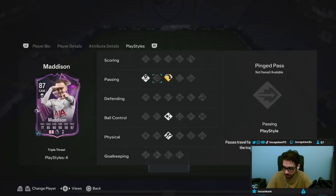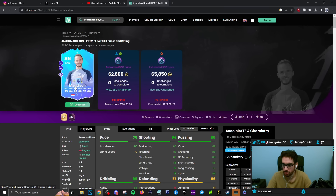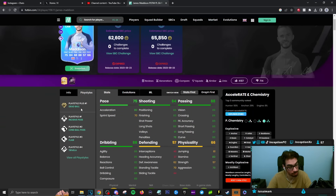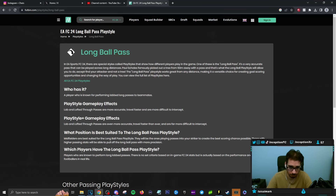They've actually changed the play styles of these cards, which is actually a welcome change. The reason being is because it adds a variable for people that did the player of the month version who want a dead ball plus play style. The triple threat gives you a different play style, which is better for the general experience in your game. Long ball pass in this game, especially the plus version for the lob and lofted through passes, are more accurate, travel faster, and are more difficult to intercept.